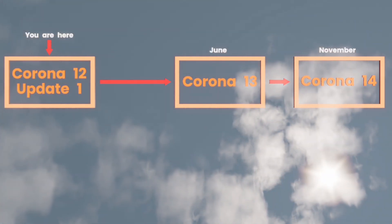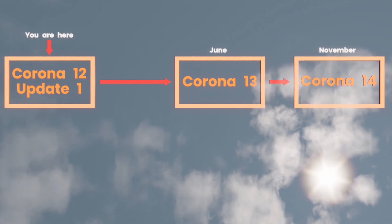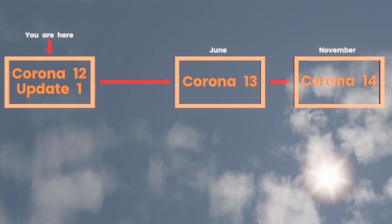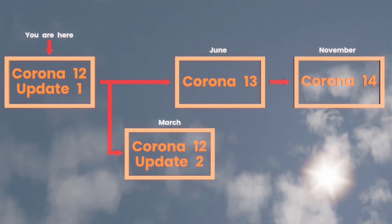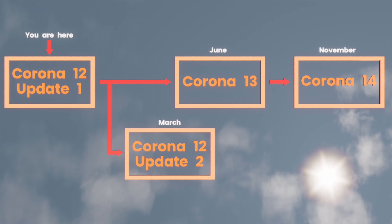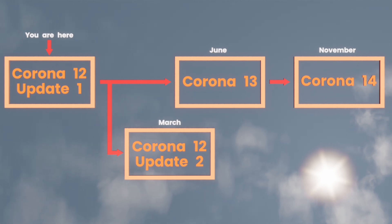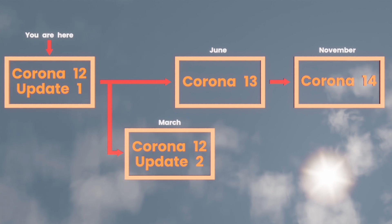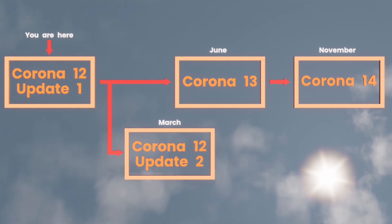Here's what 2025 looks like: we will have Corona 13 in June and Corona 14 in November. But before then, in March, there'll be a little branch off — we will have to release Corona 12 Update 2. We're going to work towards Corona 13, and anything that's finished, tested, and ready will be released when we do this branch to Corona 12 Update 2 in March.